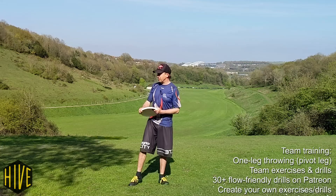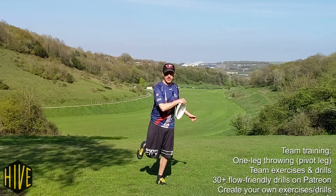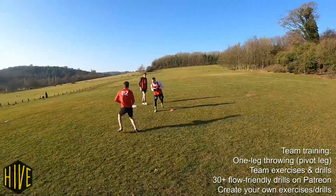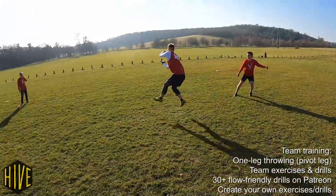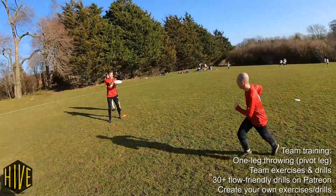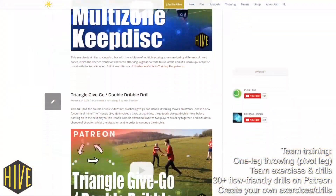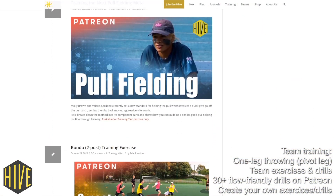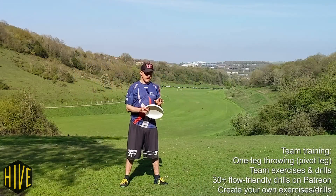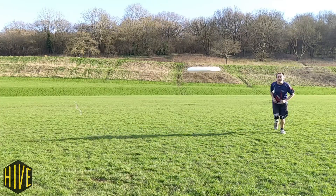Now if you want your team to all get on the same page with throw and go moves, you can teach them to throw on one leg to begin with. You can also run a bunch of drills of varying different complexities — some of them can be really simple. If you want to see an archive of drills and exercises, they're available on the training tier on our Hive Ultimate Patreon. Try and get quick disc movement into those drills, and try and get changing of direction whilst the disc is in someone's hands.